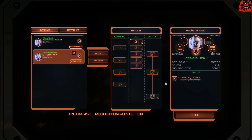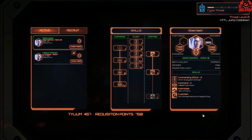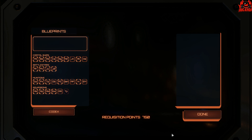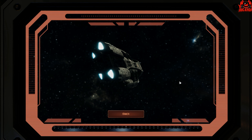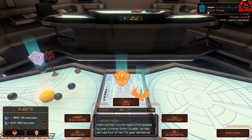You can also recruit and manipulate officers from the officers section, adjusting their skill sets with requisition points. Our junior officer here is freshly recruited — not very experienced and doesn't have any multipliers yet. But our main Battlestar BSG commander, Silas Nash, has an awful lot of command experience that adds to all the bonuses you get in battle. Looking at blueprints, this allows you to buy new blueprints with requisition points and view all the statistics for your different ships — including the new reimagined Jupiter 2 Battlestar in all its glory — so you can compare which ship is best for you.